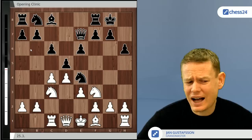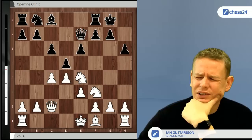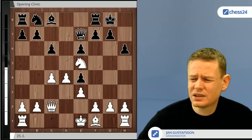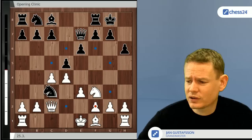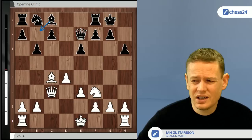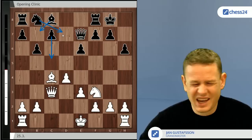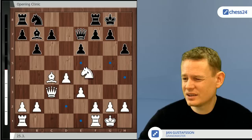You also asked about bishop takes e7, queen takes e7, queen c2 — you mentioned c6 as an option, but c6 I think is bad because of knight takes e4, no d takes e, knight e5, queen b4 check, queen d2 — white is better. I would not go c6 here. Instead, you should take on c3 and then take on c4 — d takes c, bishop c4 and b6, tending to go bishop b7, c5, knight d7 in one order or another. I can't see any big problems for black there.